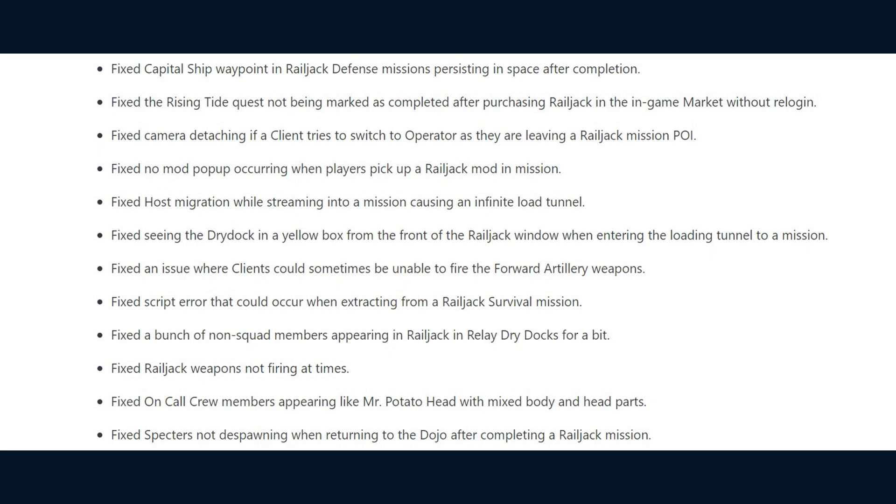They fixed a camera detaching if a client tries to switch to the operator as they are leaving a Railjack mission point of interest. No mod popups occurring when players pick up a Railjack mod in a mission. They fixed host migrations while streaming into a mission causing an infinite loading tunnel. Seeing the drydock in a yellow box from the front of the Railjack window when entering the loading tunnel to a mission. And an issue where clients could sometimes be unable to fire the forward artillery weapons. They also fixed a script error that could occur when extracting from a Railjack survival mission.